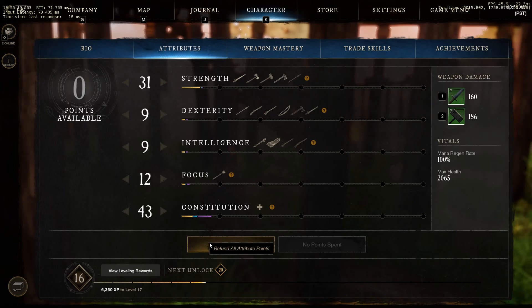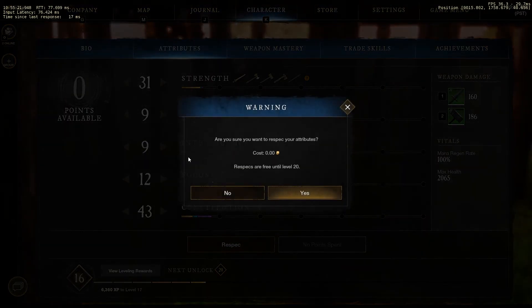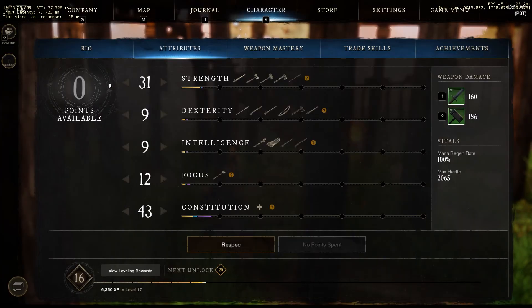So this is the attributes page. You can re-spec your attributes unlimited times for free until level 20. Attributes provide different things for different weapons — strength works on specific weapons, dex works on specific weapons, and so on and so forth.